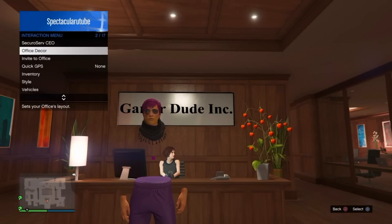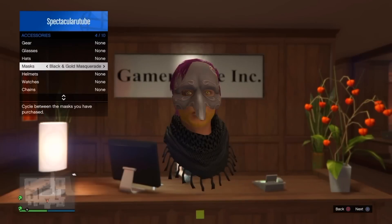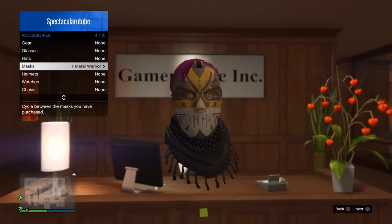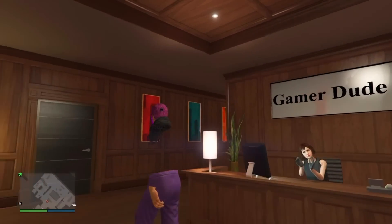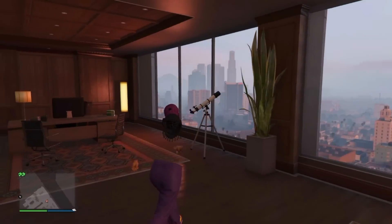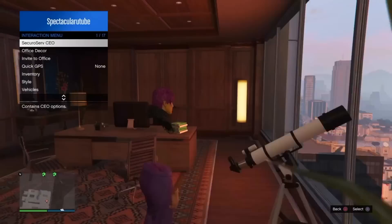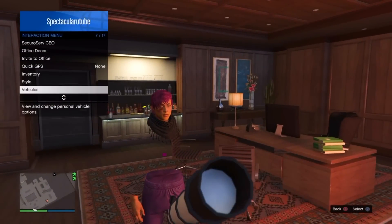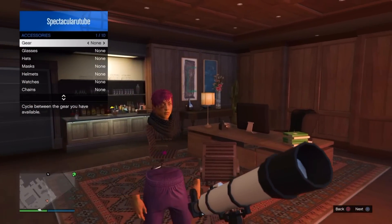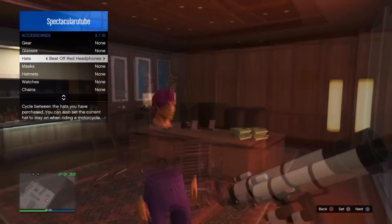Pull up the interaction menu and go to style, accessories, go to masks and put on a neon warrior. Once you put that on, run towards your telescope and run past it whilst pressing right on the d-pad at the same time. That will bring up the interaction menu — go on style, accessories, go on to hats and put on the yellow beat-off headphones.